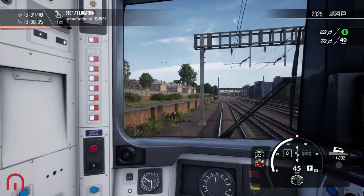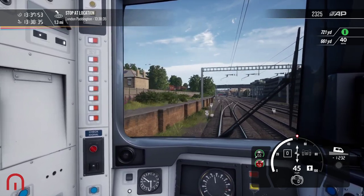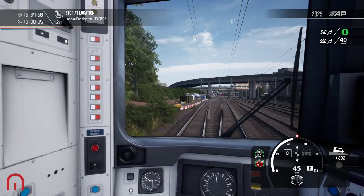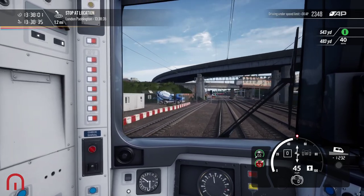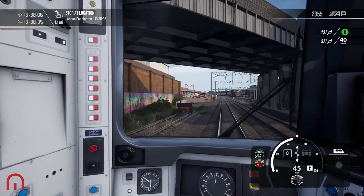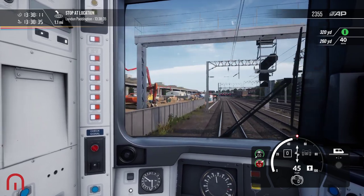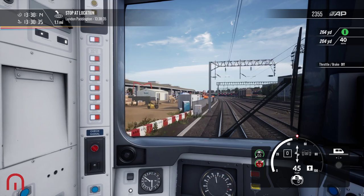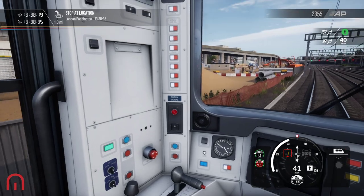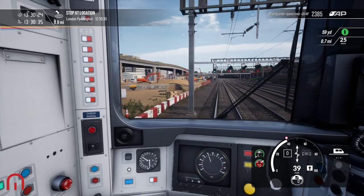It would be good if DTG would create a new timetable for this route. It's had a lot of love in this update, but a new timetable would be nice. Here's our Crossrail Elizabeth Line — TfL Rail, purple line. Don't forget, Jeff lovers, it is an underground line.